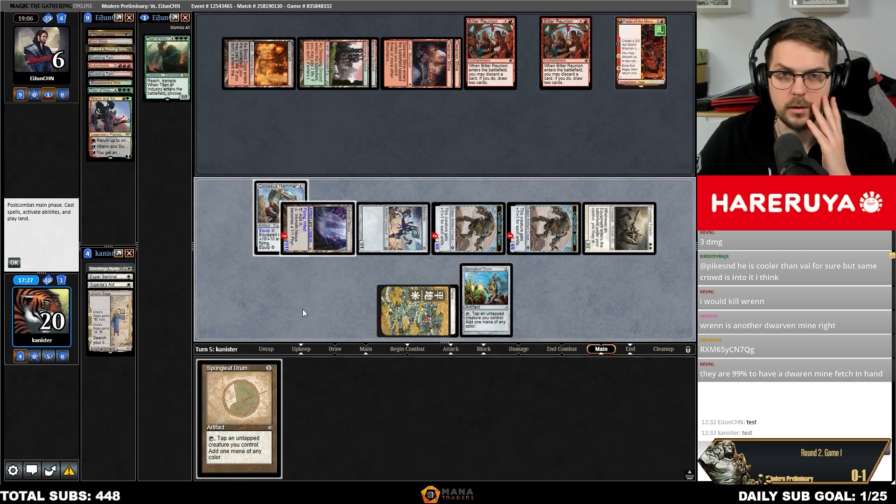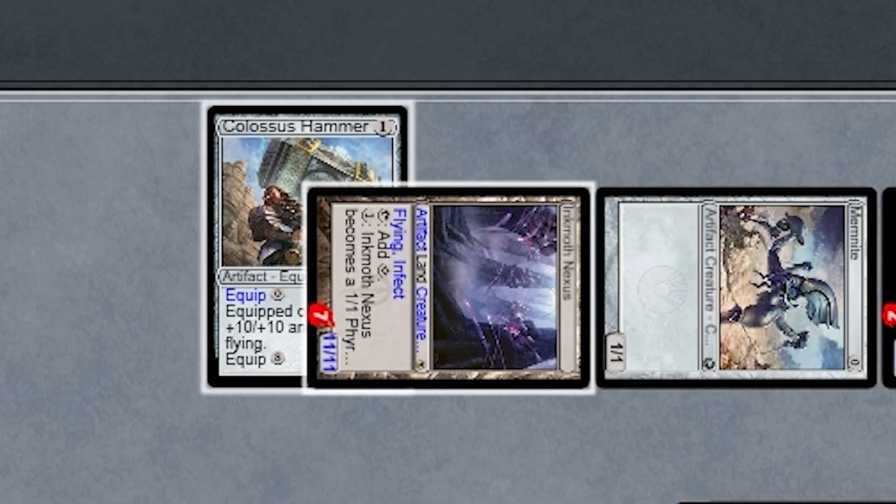If you want to move your equipment post-combat, take note of whether your creatures took damage. If your Memnite was chump blocked, moving a Hammer from it will kill it.